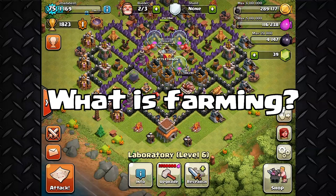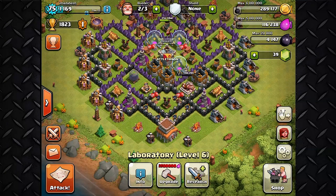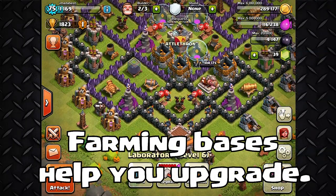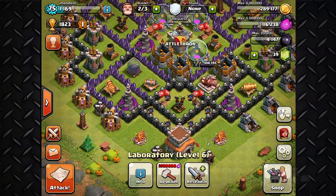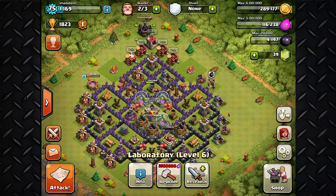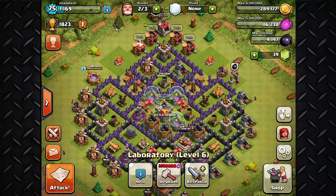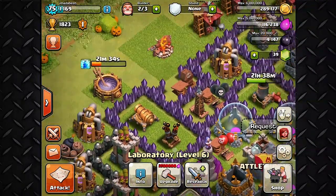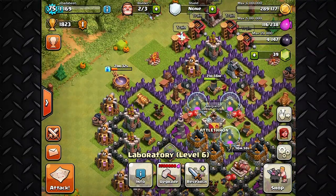For those of you still learning about farming bases, there are three things that farming bases actually do. They help you earn loot and upgrade stuff. Usually when you're going for trophies and fighting all the time, you're not able to save because it costs a lot to train troops and move up the ranks. So people just like to farm and upgrade their walls and weapons.